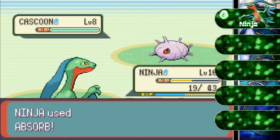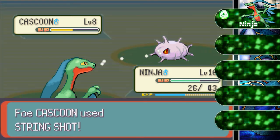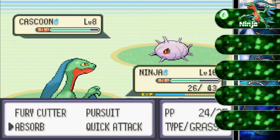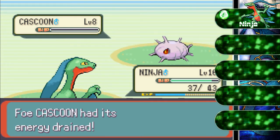I'm gonna go and heal actually. Absorb — that heals like 5 HP, so that's pretty nice. Now Grovyle — or Ninja — is more of a special attacker, so I'm gonna have a little bit of trouble getting the moves that I need for it. I'm just gonna continue using Absorb just to heal my HP. I got a critical hit right now. Very nice. That's pretty much it — next Pokemon please.